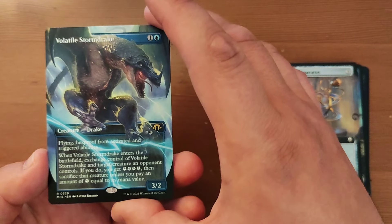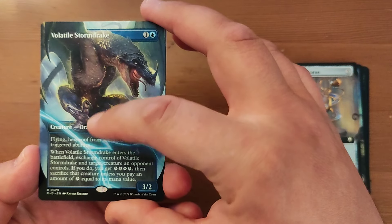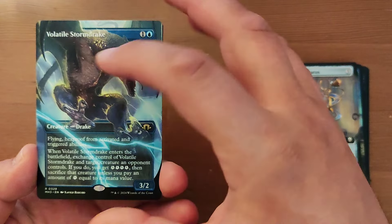And then we have a Volatile Storm Drake in the extended art — one and a blue for a 3/2 Drake with flying and hexproof from activated and triggered abilities. When it enters the battlefield, exchange control of Volatile Storm Drake and target creature an opponent controls. If you do, you get four energy.